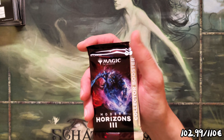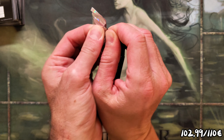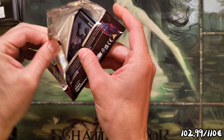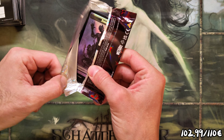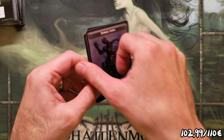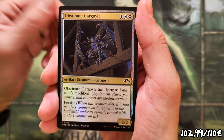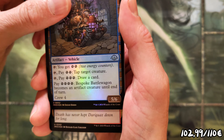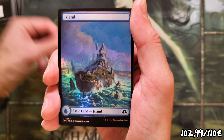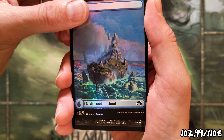We need even more fetchlands because we've got a collector booster to go — so more fetchlands to open. But we also want one of the mythic Eldrazi, right? Fingers crossed. Landscape Gargoyle, Cursed Maroda, Battle Wagon, Rebirth, Priest of Titania — nice looking Island — and now it's the spicy time.